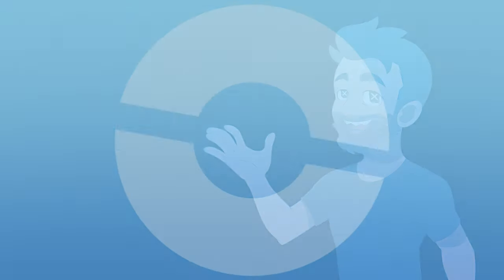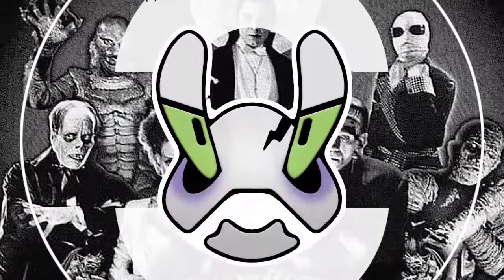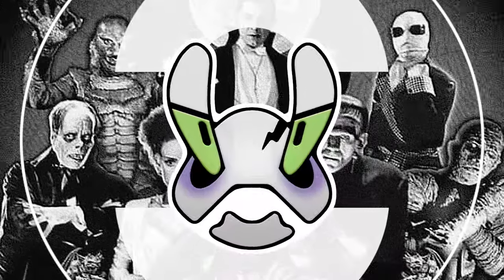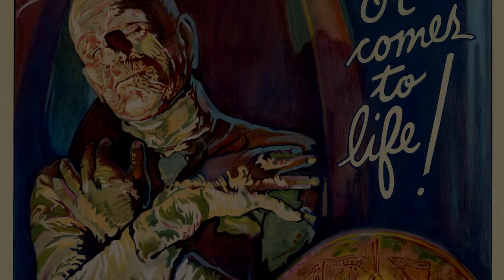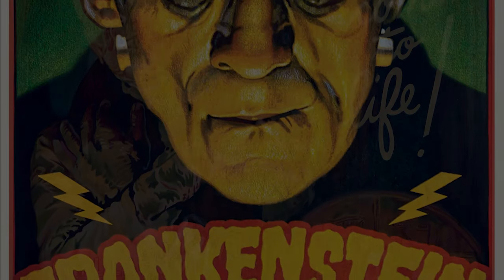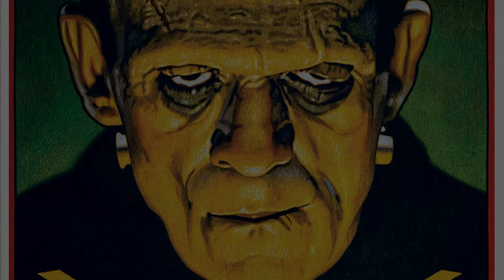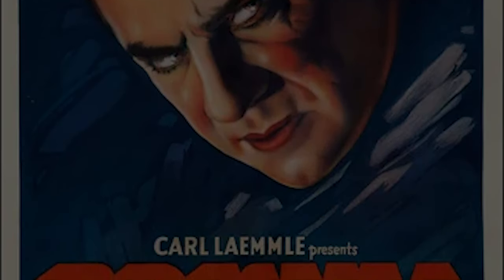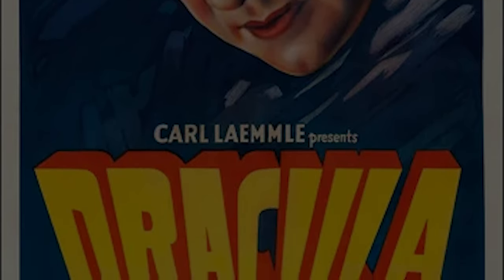Let's hop right into it. Today we're gonna be looking at Universal Monsters — things such as the Invisible Man, Frankenstein, Dracula, the Mummy — all turned into Pokémon. Every year around this time I start watching all of these older movies: Frankenstein, the Wolf Man, all of them. The Invisible Man happens to be my favorite, and I figure if I'm drawing these Pokémon for you guys, why not let you in on this pastime.